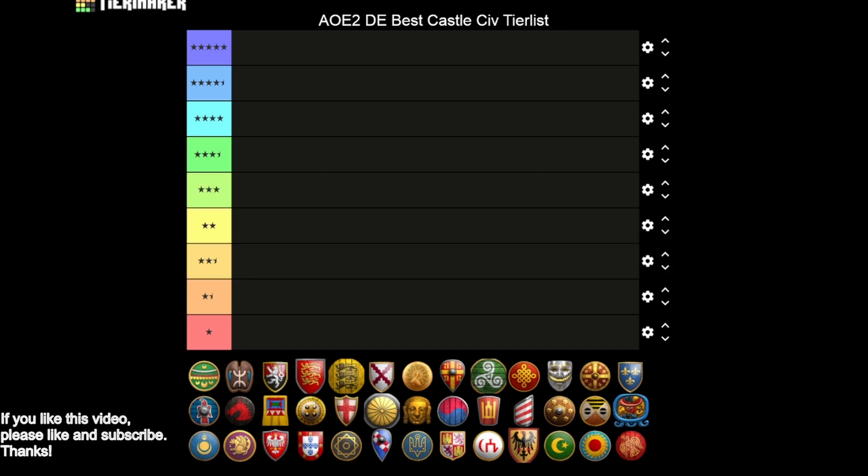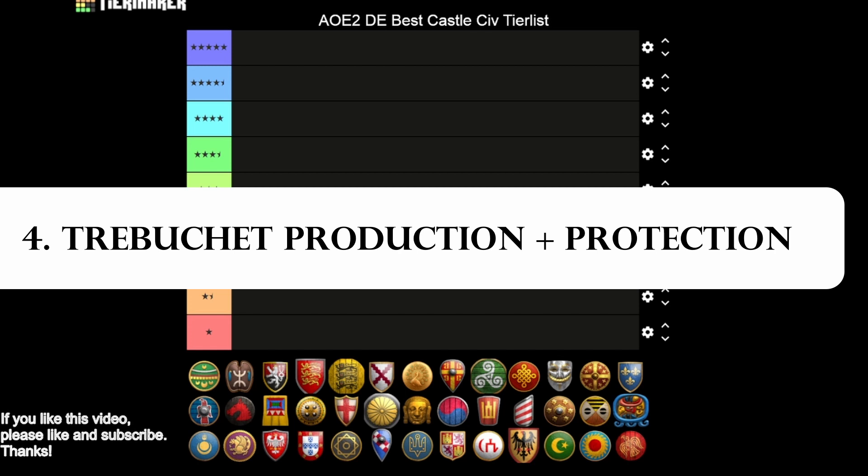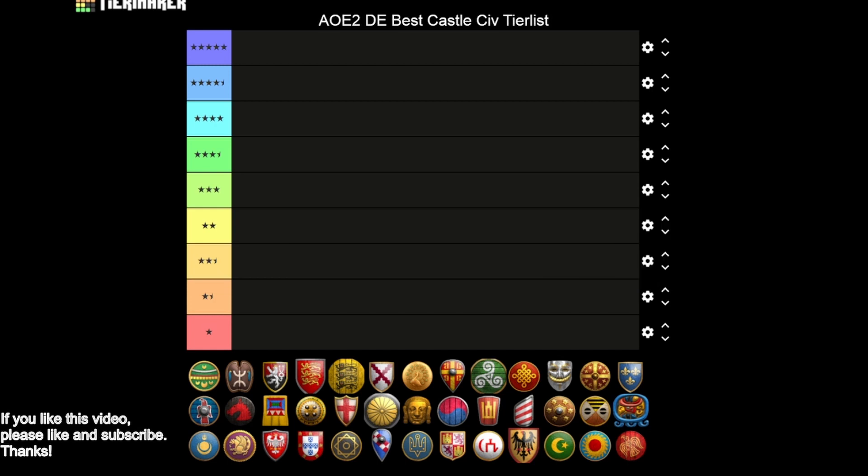A fourth aspect related to castle dropping and map control is trebuchet production and a place to stage your trebuchet attacks. Trebuchets are very expensive and are only created at castles. They're only available in Imperial Age and are one of the most important units in the game. Because they're so expensive and immobile — they have to pack and unpack — you want to make sure they're defended, setting up your trebuchets at a castle along with a small squad of units.